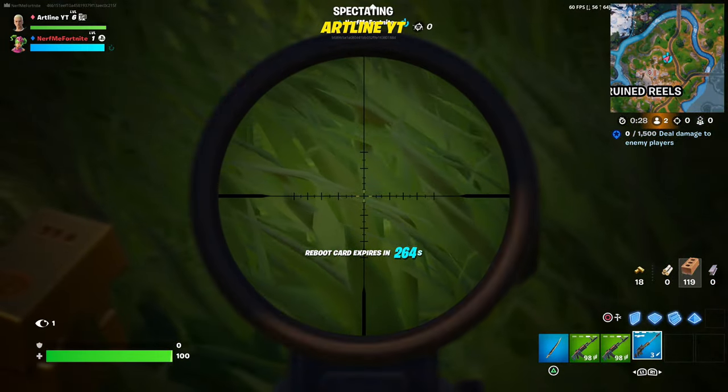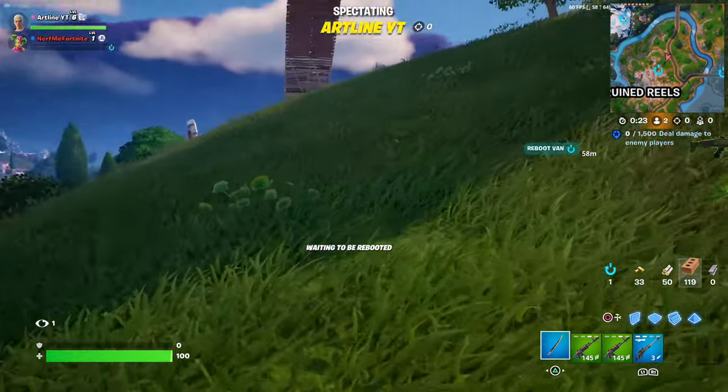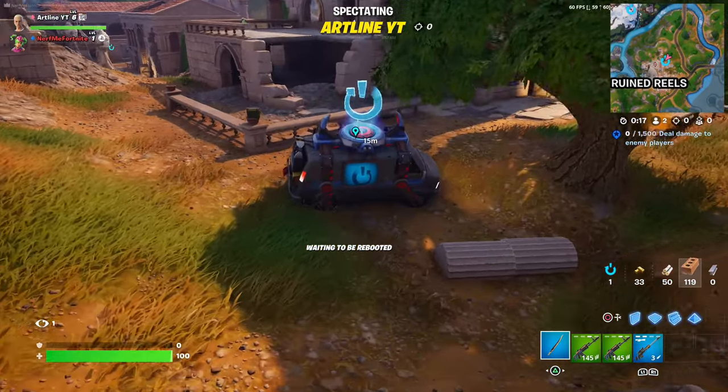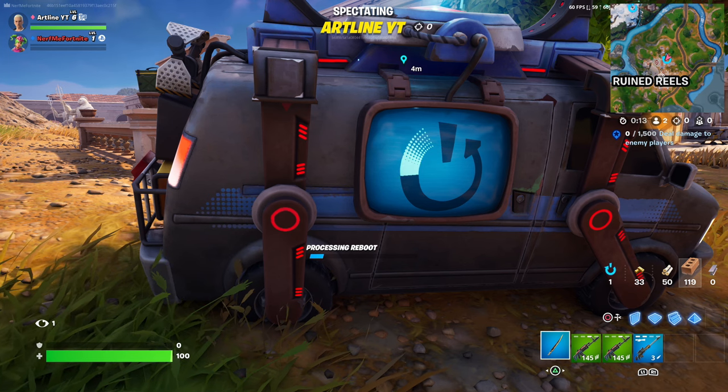Just like this — and when I'm spectating him, he just became invisible. So if you want to become invisible, your friend has to do all of these steps. That's how the invisibility glitch works. Remember, enemies can see you — you're only going to be invisible to your friends. I'll catch you in the next one, peace!